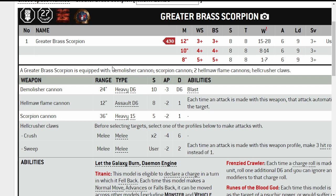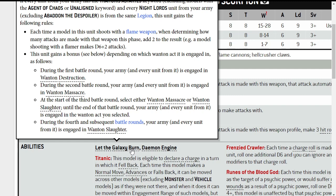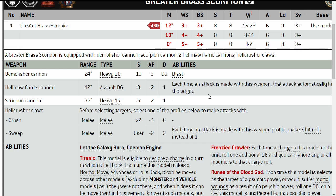The Hellmaw Flame Cannon — you've got 2 of them — is a Strength 8 Flamer. With Let the Galaxy Burn, that Flamer becomes D6 plus 2 attacks, meaning you could get 8 attacks with just one of those if you're lucky. It's very good. Strength 8 means you're wounding Space Marines on 2s. AP minus 2, damage 1. I'm surprised the damage isn't a little bit better, but Strength 8 Flamer ain't half bad at all.